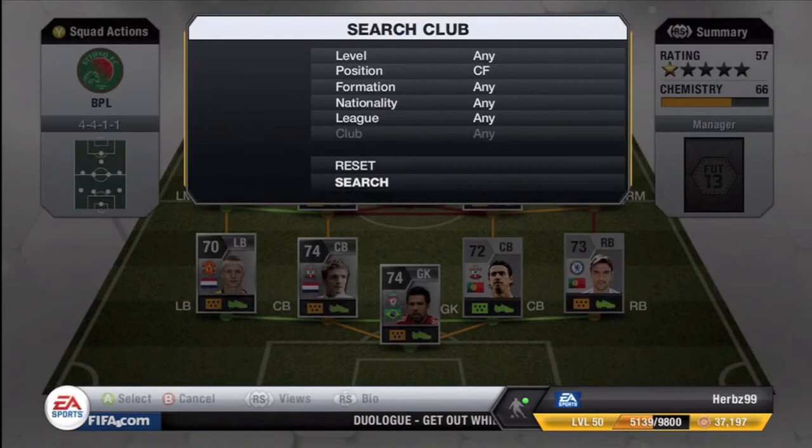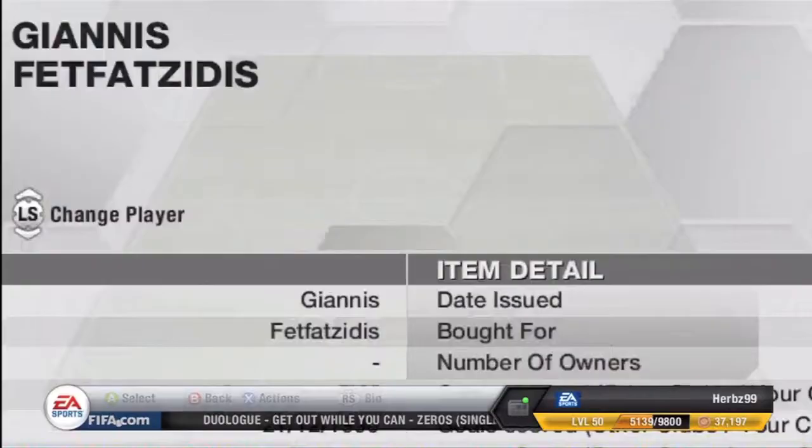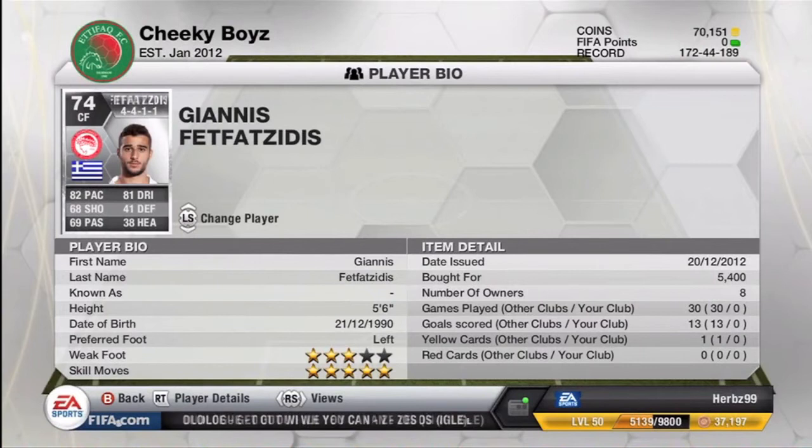Onto the centre forward, we have Perfett Thatsidis, 5 star skills, 82 pace, Olimpiakos. Look at that price, only 5k. Very, very good player in the game.